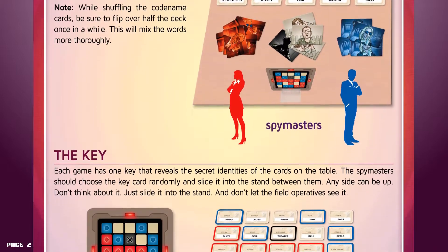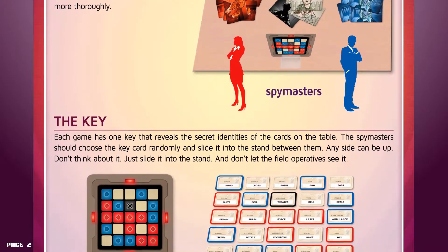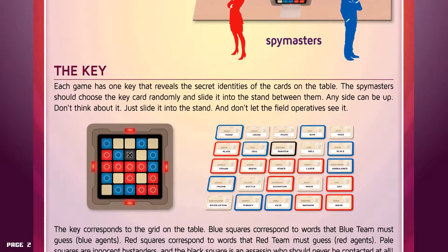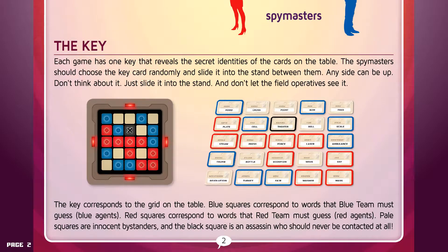The Key. Each game has one key that reveals the secret identities of the cards at the table. The spymasters should choose the key randomly and slide it into the stand between them. Any side can be up — don't think about it. Just slide it into the stand and don't let the field operatives see it. The key corresponds to the grid on the table. Blue squares correspond to words that blue team must guess — blue agents. Red squares correspond to words that red team must guess — red agents. Pale squares are innocent bystanders, and a black square is an assassin, who should never be contacted at all.